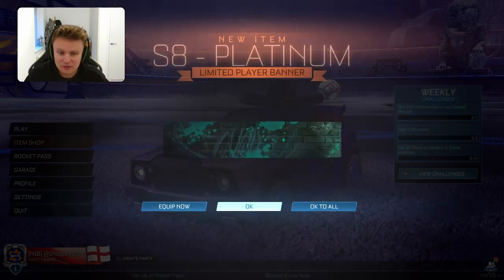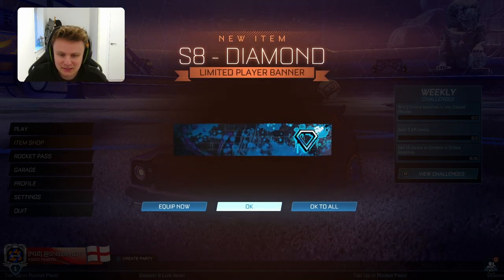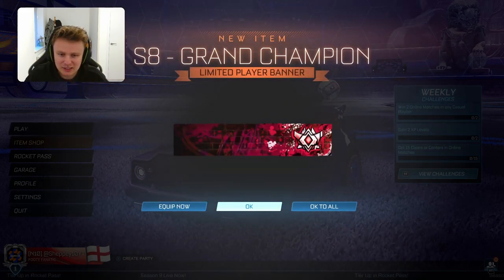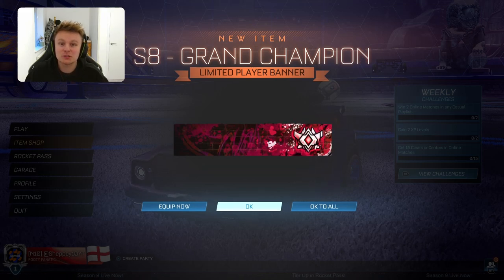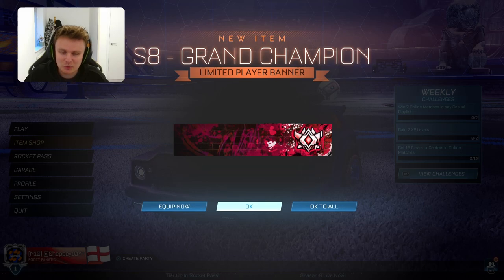They are quite cool banners though - this is probably one of my favourite banners that we've had so far. There's the Gold and Platinum, there's the Diamond, again all with the same animation just coming from different ways. The animation is getting slightly better as you go up the ranks but not really much of a difference. There's the Grand Champion one which again is quite a cool one. Unfortunately we didn't make it to SSL this season but hopefully in the next season we will.